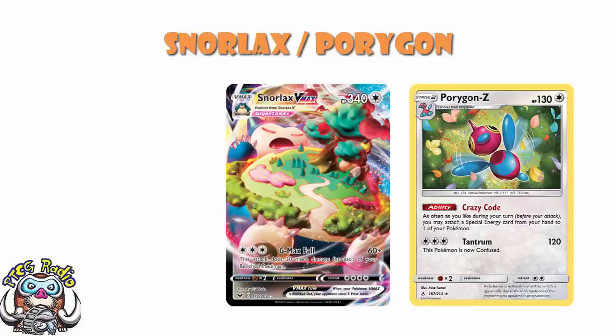And that's your main attacker here. Believe me, this is a full-on box deck — we've got a lot of different things to talk about. But starting off, the basic conceit of the deck: we are using Porygon-Z to accelerate energy to Snorlax so that we can smash.